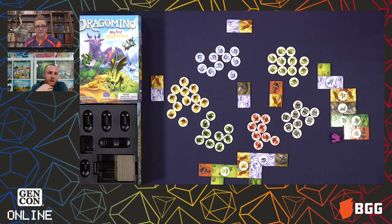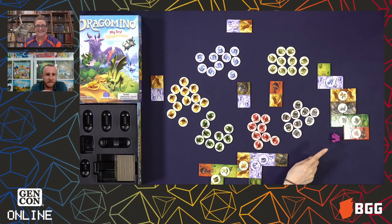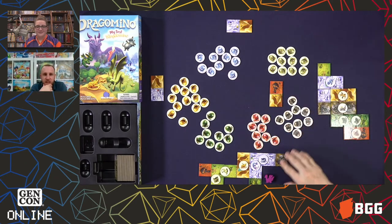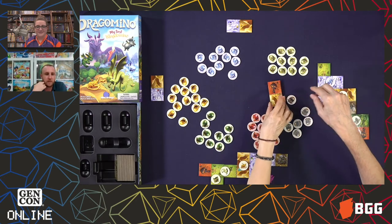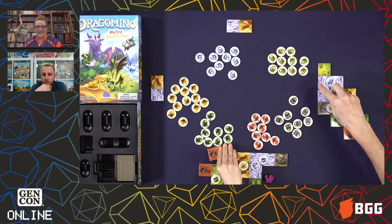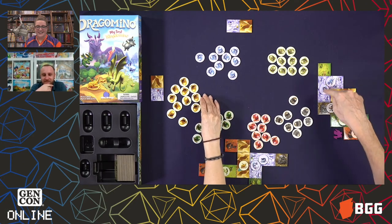There's not the restriction to stay within a five by five grid like there is in the original game. We didn't want little ones to feel frustrated with that whole five by five — that's really more of a strategy element in King Domino. Here it's more about the matching and trying to find the cute little dragons. Lincoln got another double match off of that — connected there and connected there.